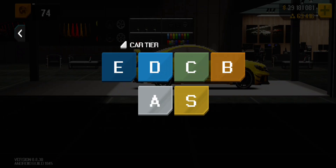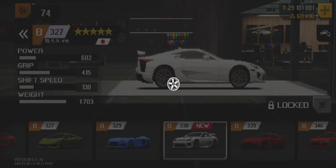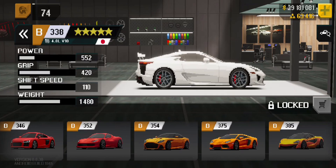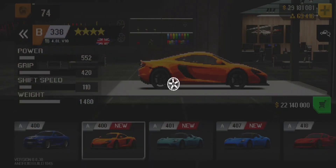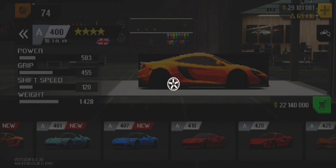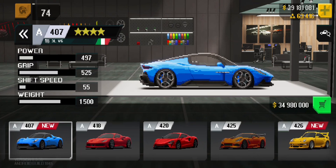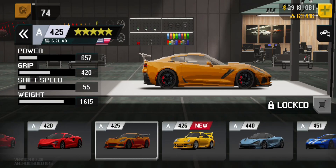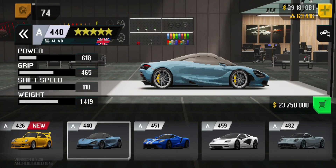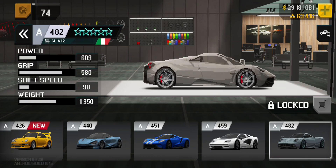They've even added in a Ute, which is actually a pickup truck with a high-end power motor in it. They've also added in the Lexus LFA — can't wait to hear the sound on that engine. This is a McLaren 570S. They've also added in the Maserati MC20 Spyder and the regular MC20. And they've also added in a Porsche or a Ruf — I'm not sure exactly which one. They've added in a C7 as well. This is a McLaren 720S, which I think was there last time I played.